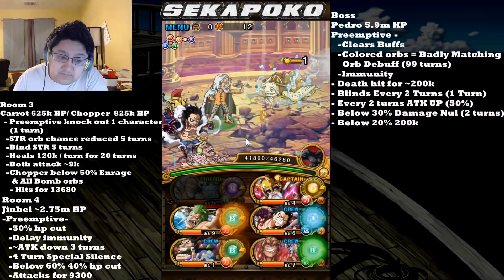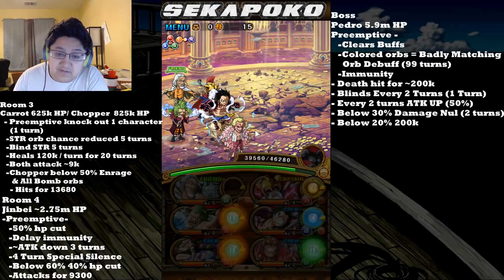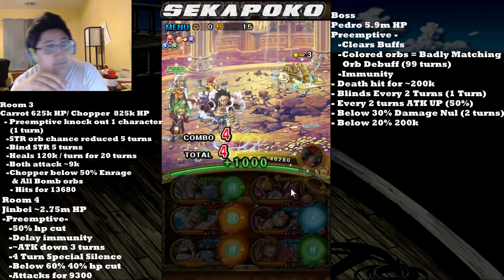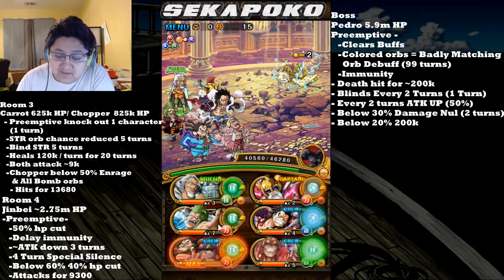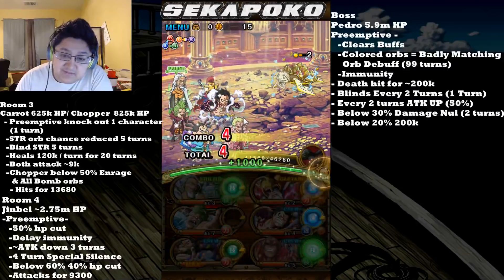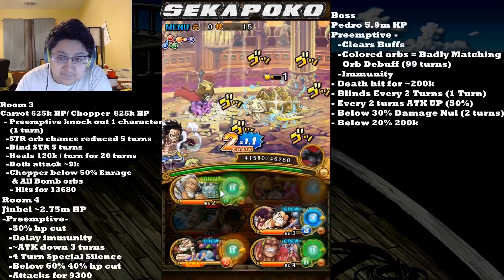If you get Chopper below 50%, he is going to enrage, hit you for about 13,000–14,000 damage, and give you all Bomb Orbs. Chopper has a weird mechanic: if you get him below 50%, it's actually before the heal that he'll enrage, not after the heal, so don't think you can get him below 50% and then he'll heal back up. He'll actually kill you by doing that, so be really, really careful.